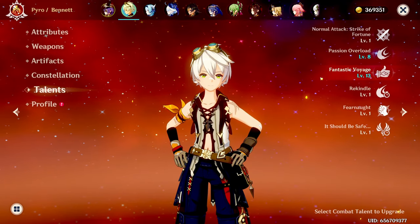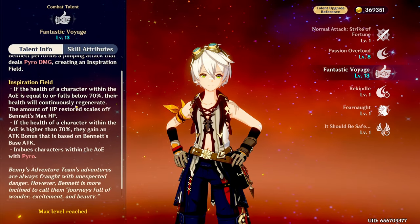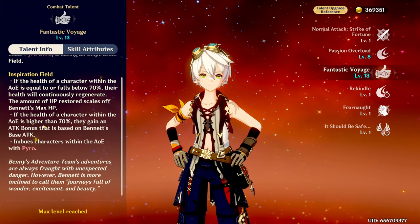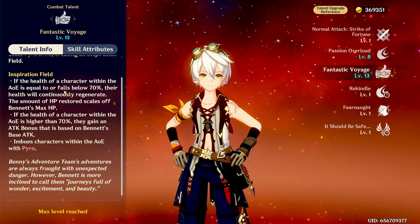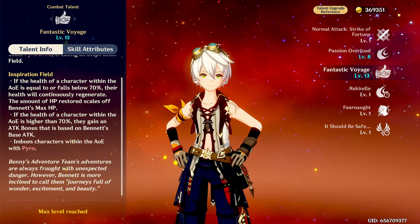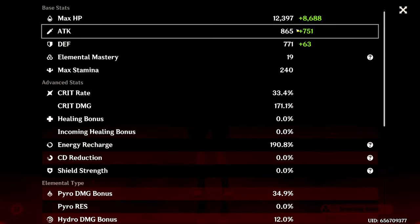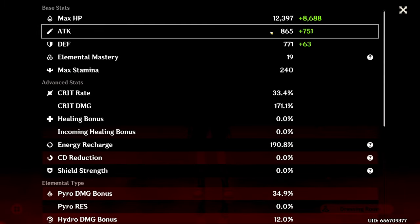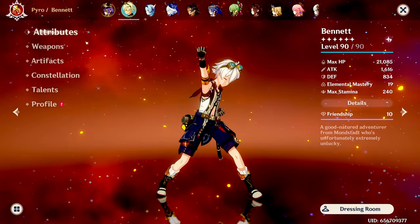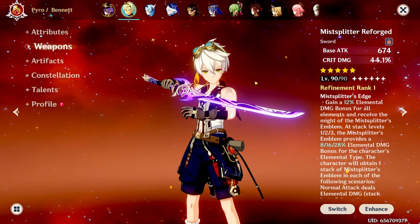My burst is crowned and I have C6 Bennett, so his burst is level 13. It says: if the health of the character within the AoE is higher than 70%, they will gain an attack bonus based on Bennett's base attack. His base attack is this white number — 865 — it is NOT the green number. The green number comes from artifacts; it is specifically the base attack plus the base attack of his weapon.